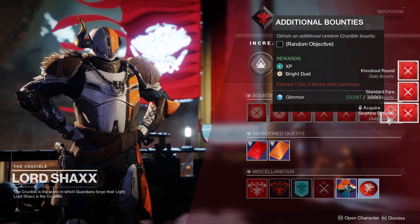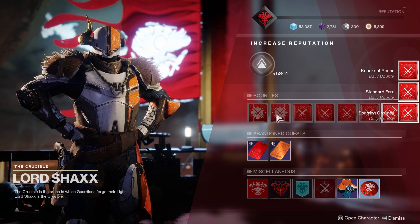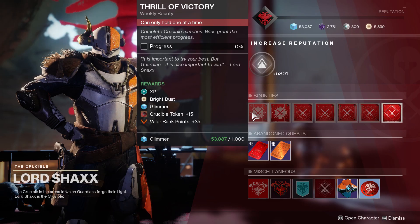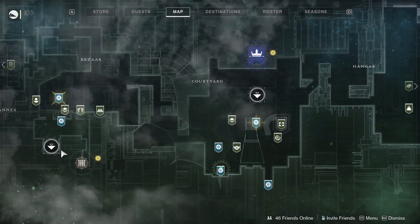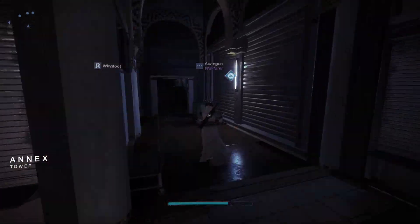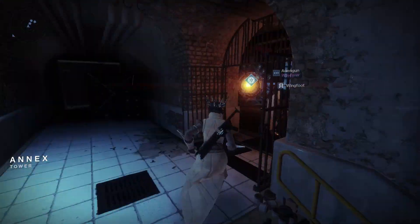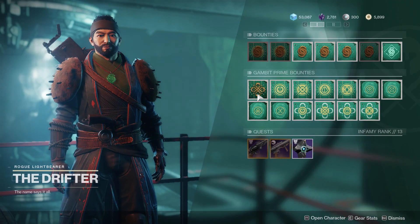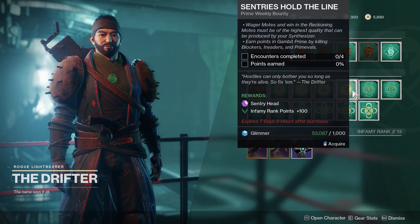Sadly, the daily bounties don't offer you anything. You might say you don't like doing bounties, gambit, strikes, or crucible — but guess what, you're going to be playing Solstice of Heroes anyway because you're addicted to the game just like I am. So you might as well pick up some bounties and complete them for free XP, free bright dust, and free in-game items. The easiest way is to do your weekly bounties from the Drifter, Shaxx, and Zavala.